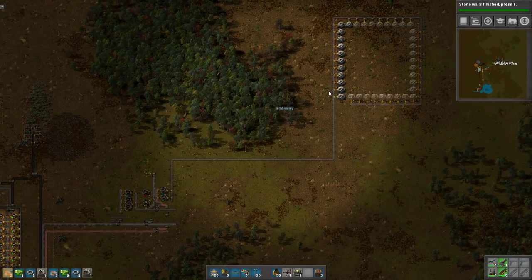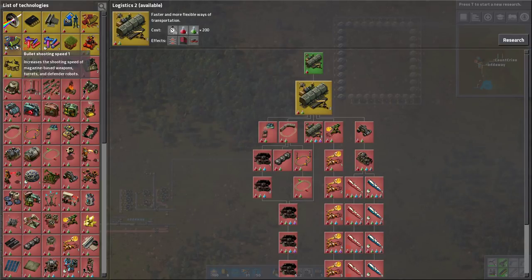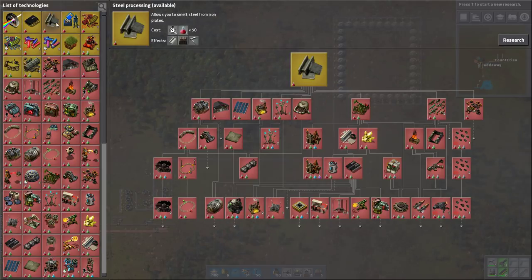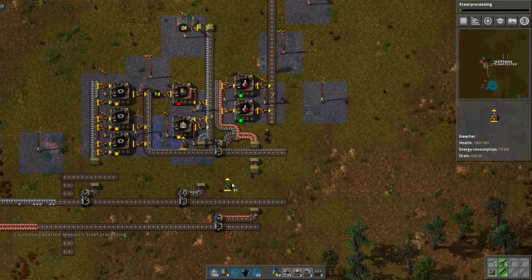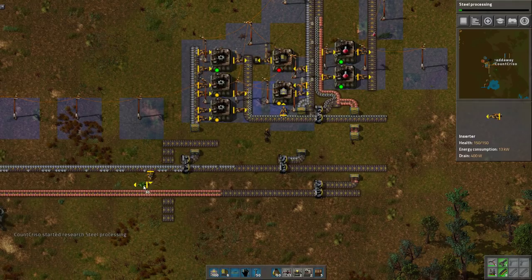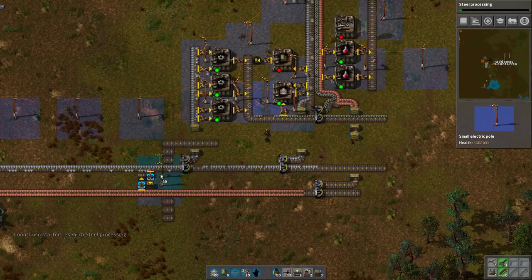How much are these going to consume at the moment? The science we're doing at the moment takes five seconds per pack. Let's get steel processing tech done. We should also have a couple of boxes at the beginning of the belt just to store some of these resources, somewhere to grab it from.